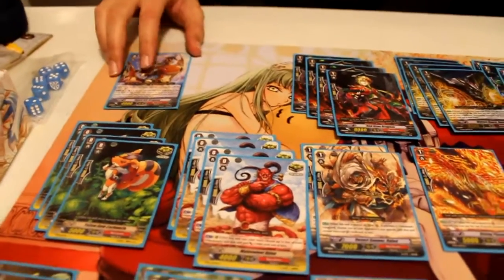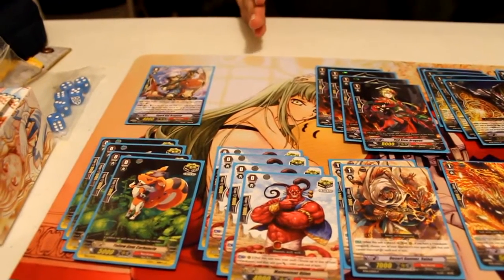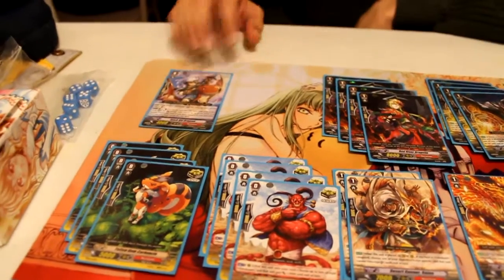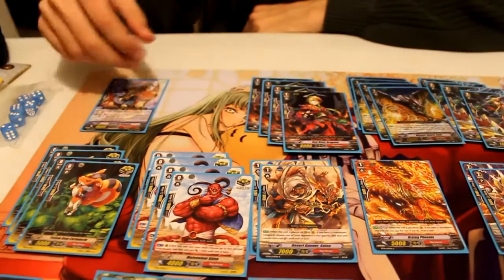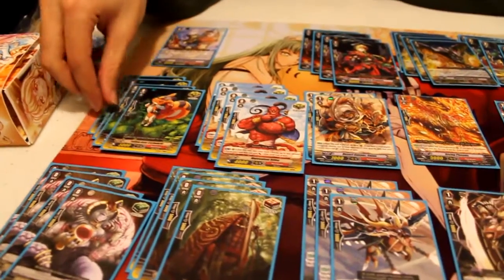On top of that, I chose not to run Saishin because I know it can hit Conroe and Wingo Brave, but it really depends on you going first a lot — that's too dependent for me. I want more guard, so I run fewer grade 3s. My trigger lineup is 8 crit, 4 heal, 4 draw, which is kind of the standard.